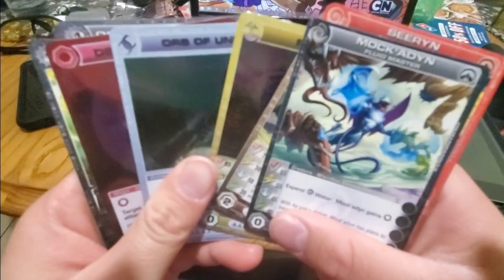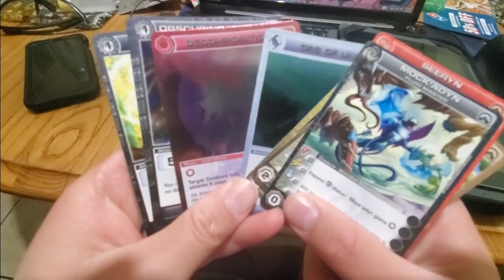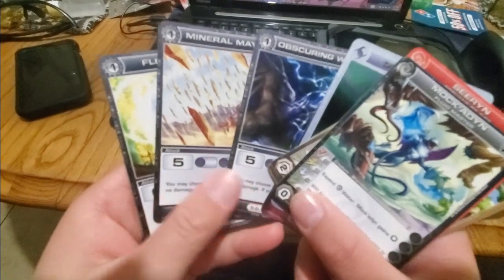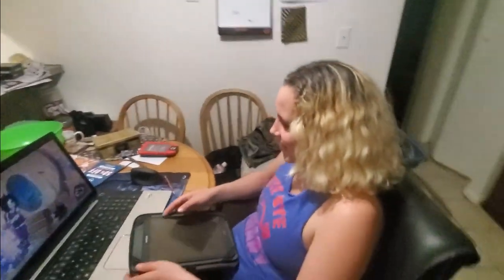Fassaf. Orb of Unda. Decomposition. Obscuring Winds. Mineral Mayhem. Flood Force. Well, that wasn't the most wild pack.